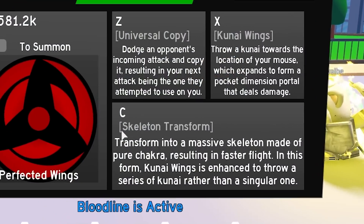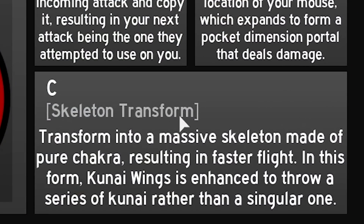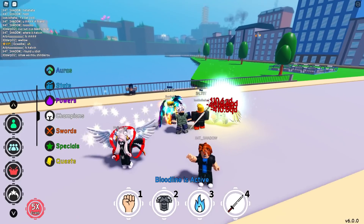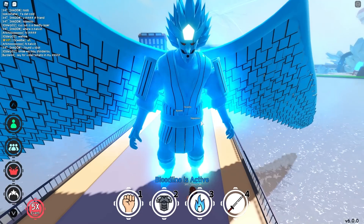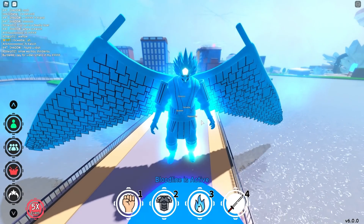And then we have C: Skeleton Transform, which is our perfect Susanoo. Transform into a massive skeleton made of pure chakra, resulting in faster flight. In this form, Kunai Wings — the previous skill — is enhanced to throw a series of kunai rather than a singular one. So we're gonna transform with the perfect Susanoo.